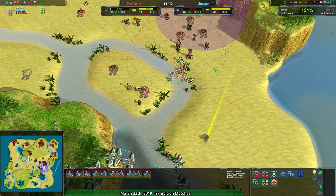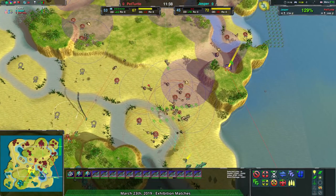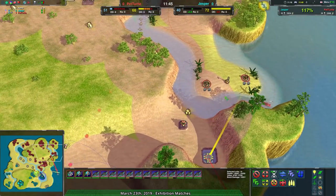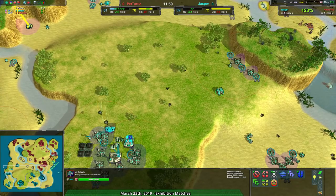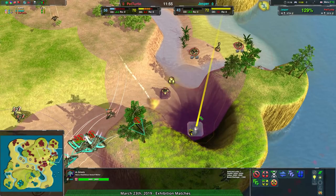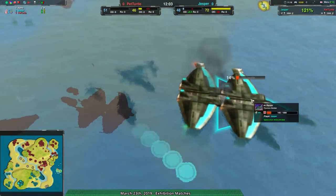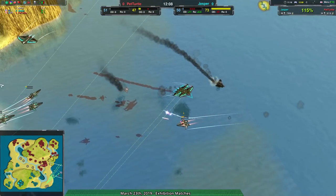Pet Turtle's force is pretty much grounded, just waiting for these Ravens to get taken out, and I don't think that's going to happen. The Hacksaws are in place, but the Ravens are going around them completely, going into the backyard and targeting the Geo Plant. If they can get rid of the Geo Plant and a few defensive structures, the Grizzly should be able to get in. But there's not a whole lot of ground forces coming in for Jasper.